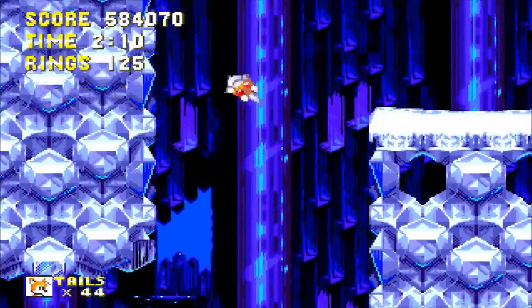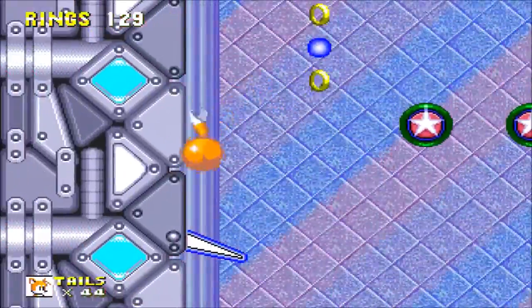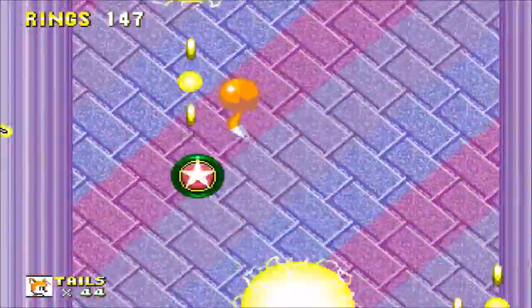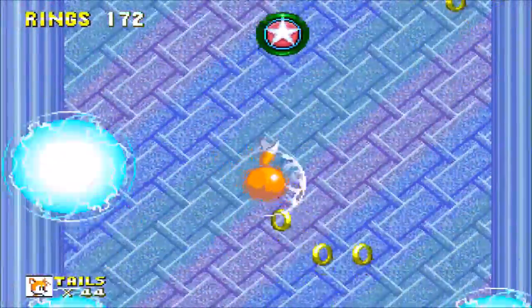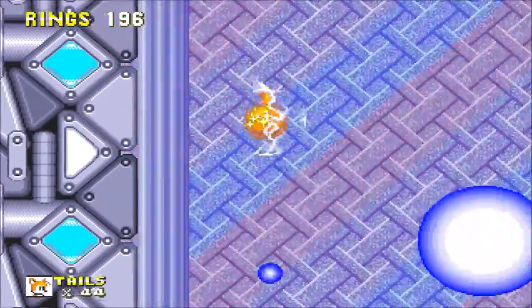Since I lost my shield, I'm going to head into a bonus stage to get one. You can tell which bonus stage you'll enter by the star color: red stars mean the Glowing Spheres one, white stars mean the Gumball Machine, and orange stars mean the Casino one. Unfortunately I didn't get the shield from the bonus stage. We also got launched way too far. Those ring bubbles will produce about 80 rings.